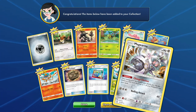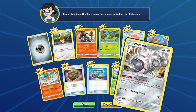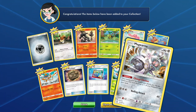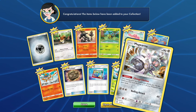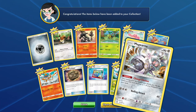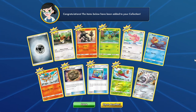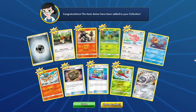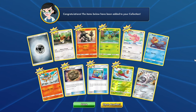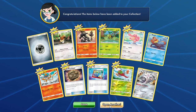We also have an Order Pad and a Fossil, which is a good filler card since it can take up a bench space. We also have an Eevee in case we pull an Eeveelution. My pen almost died but we're good. Let's open another one — our fourth, which would have been the end of the pre-release box.